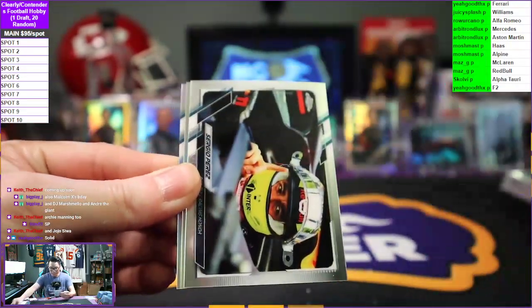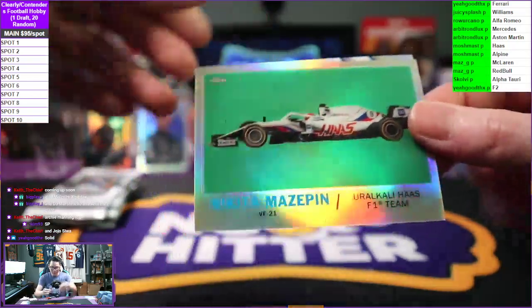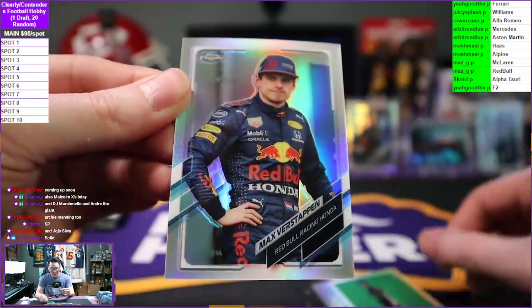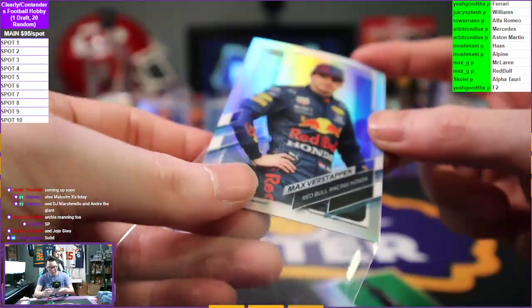Esteban Ocon Alpine, Sergio Perez Red Bull Racing, Nikita Mazepin going to Haas, and a refractor. Max Verstappen — refractor Max Verstappen going to Red Bull Racing.